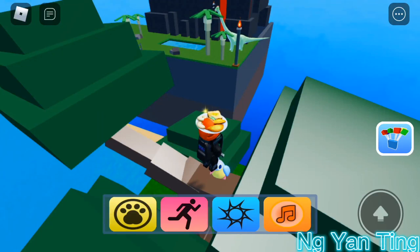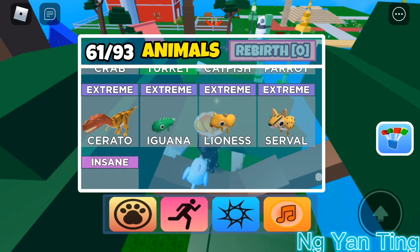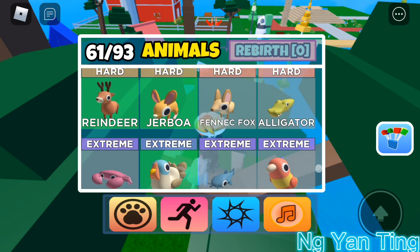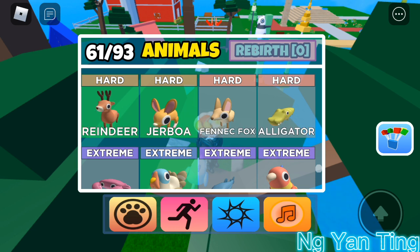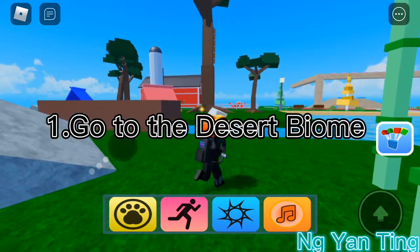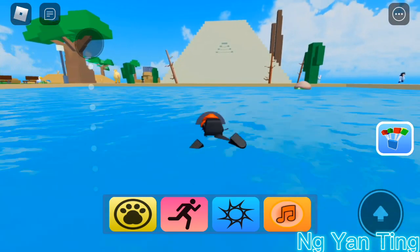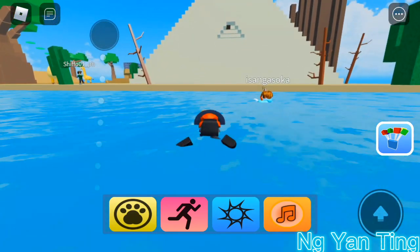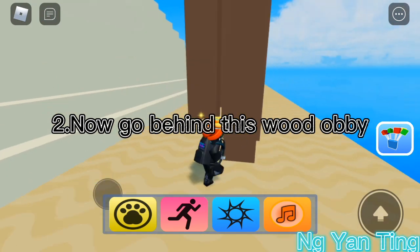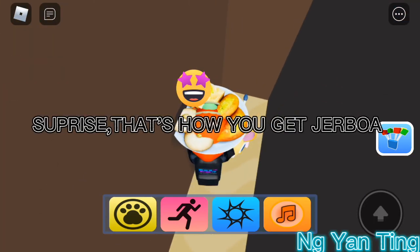Last is the gerboa. Here's how you get it. Step 1: Go to the desert biome — desert right there. Step 2: Now go behind this wood obby. Step 3: Go inside. Surprise! That's how you get the gerboa.